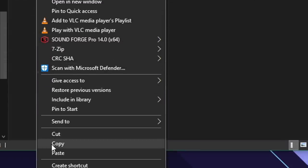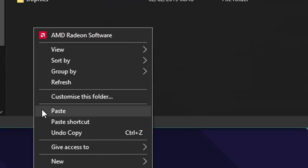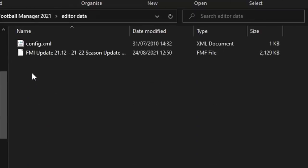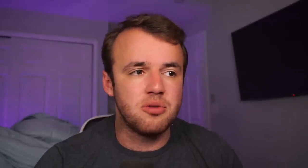You take the graphics — the vanilla folder that you see once you've extracted it — and you put that in the graphics folder. You then take the XML file and put it in Editor Data, which should already be there. Your graphics folder might not be there; if it's not, just create it. The game will recognize it. Just a little right-click, like you're making any folder. Once you've done that, it will appear in the game.